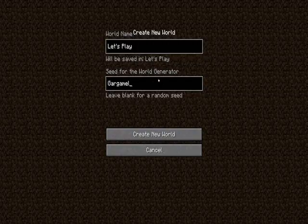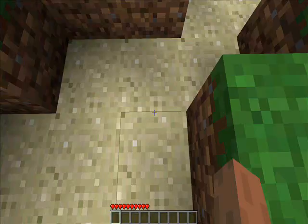So anyways, let's go and name the world 'let's play.' And we're gonna go to a specific seed today - we're gonna go to Gargamel. If you wanna go here it's a really good one, you just have to spell it exactly the same, same caps and everything.